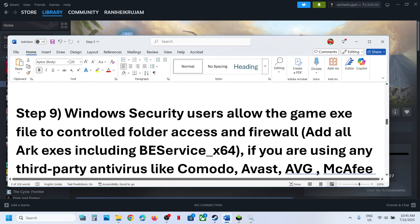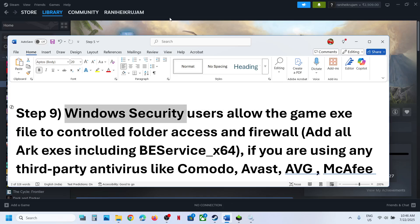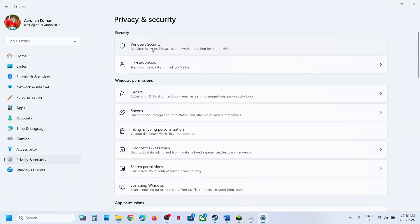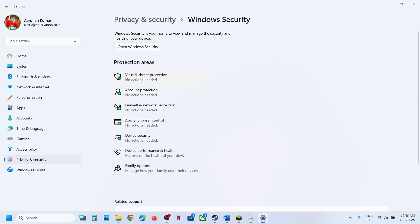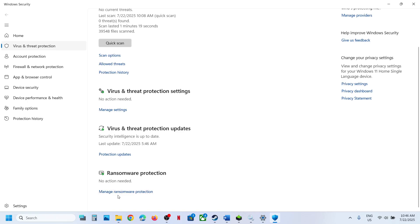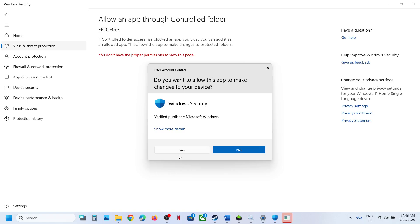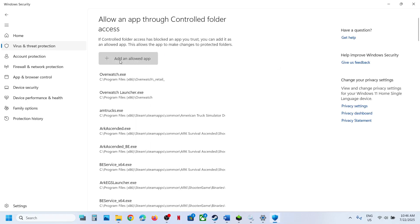The next step is to allow the game's exe file in Windows Security. Open Windows Settings, go to Privacy and Security, then Windows Security, click on Virus and Threat Protection. Scroll to the bottom and click Manage Ransomware Protection, then click Allow an App Through Controlled Folder Access and click Yes to allow.